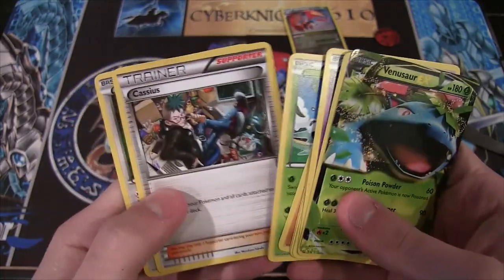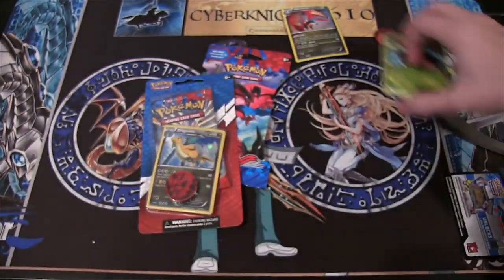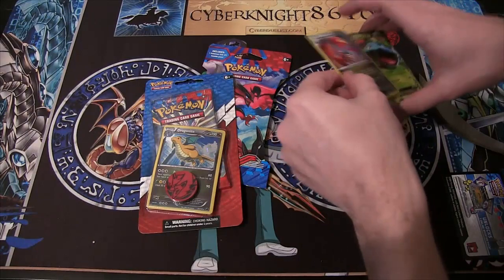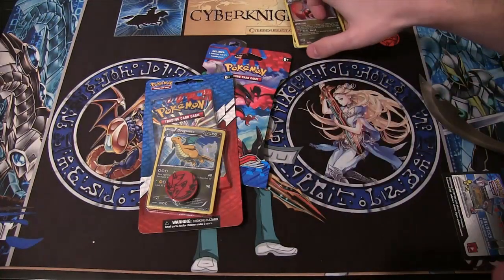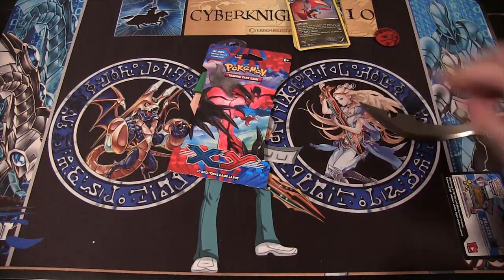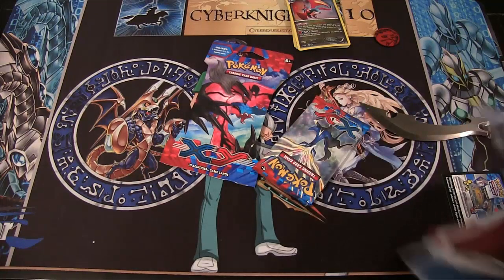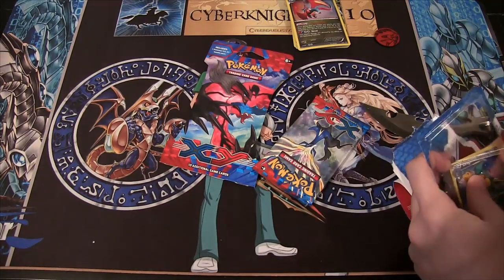Also we have Vullaby, Cassius, and Dunsparce. For people wondering, I've decided not to go with the whole card trick thing. Honestly, when I watch people do openings on Pokemon, it annoys me to see the card trick - I feel like you're going to see the same cards no matter what. I'm going to show you the whole pack, so I feel like it's kind of a waste of time. I just don't like the card trick, because we're going to go through all the commons anyway.